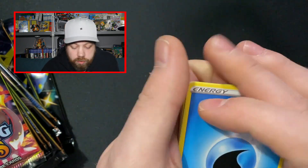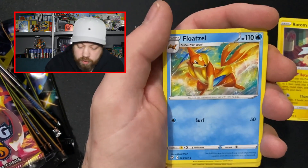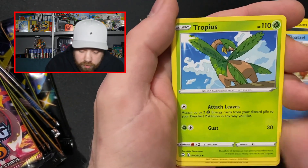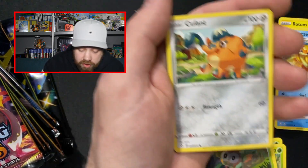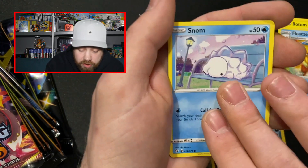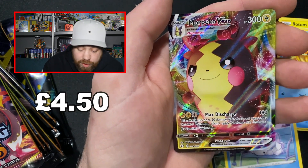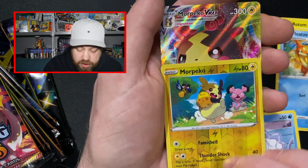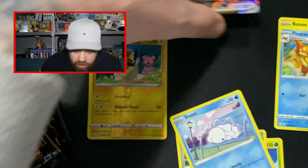Four from the back. What energy we got? We've got a water energy. We got Rotom. Going to pull it from the bottom — a Gossifleur, Rowlet, Cufant, Spinarak, Snom, Morpeko. Reverse holo — more Morpeko. And we've got the Morpeko VMAX — oh, that is a sexy card! Let's show some appreciation for the double Morpeko we've got. So that's one pack magic, as people say.